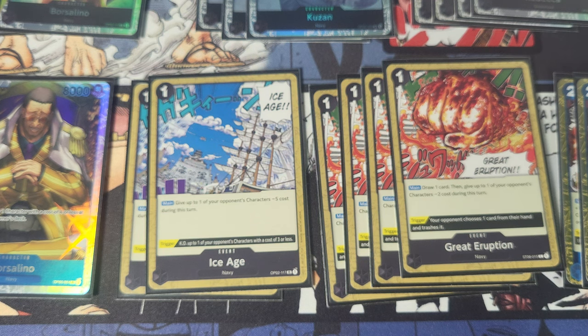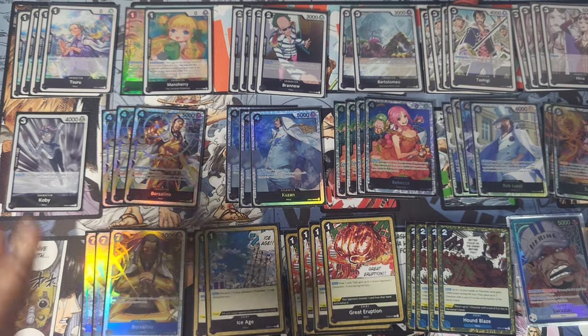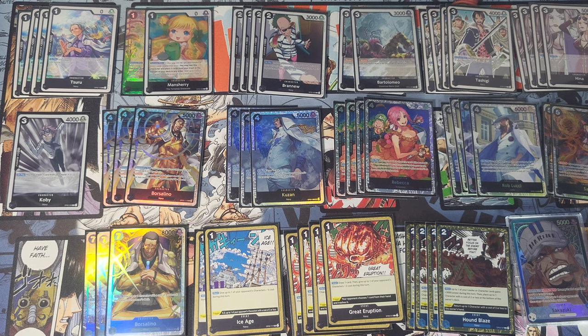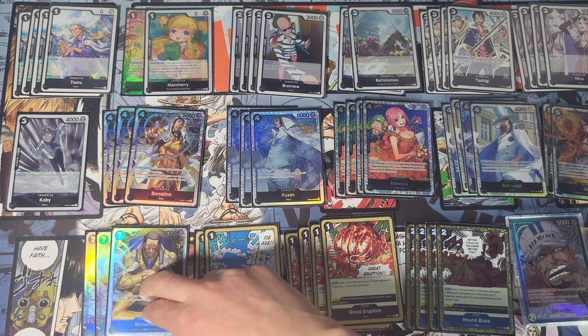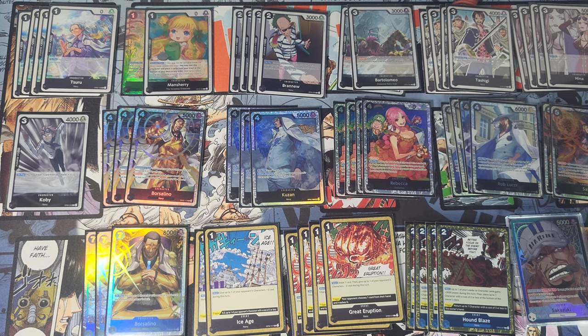I'm gonna zoom out so you can see the whole deck. I'd love to go over combos, but there's just so much you can do — I'd literally just be saying this card works with this card. They really all work together because we're all lowering cost and we're all returning or KOing. The combos are as big as your brain is. Rebecca can search for anything from Bartolomeo all the way to the end, and Manchurie can search anything from Bartolomeo all the way to Sabo.